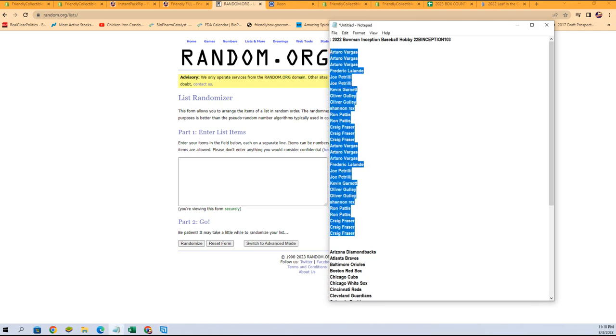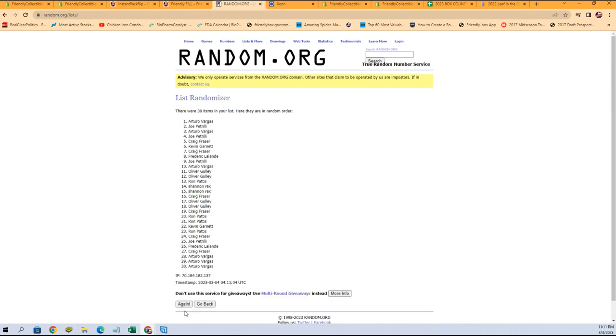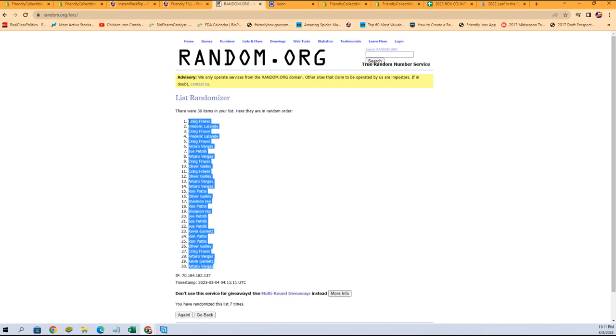Let's get them copied right from here — seven times, here we go: one, two, three, four, five, six, and seven. Taro V at the bottom, Craig F at the top.